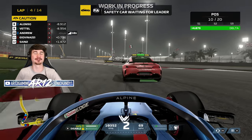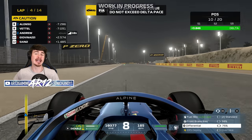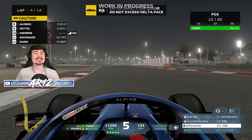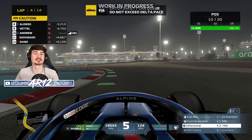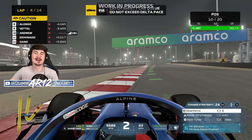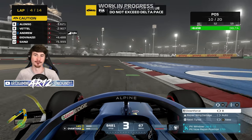Also returning for F1 2021 is a two-player career mode where you can play with one of your friends. You both create your own drivers, and then you can either sign for the same team and work together to upgrade your car, or you can sign for rival teams and compete against each other. I am so happy we've got a two-player career mode finally back for F1 2021.